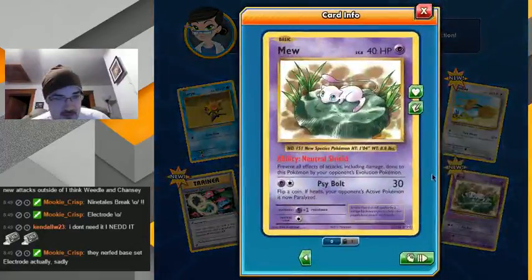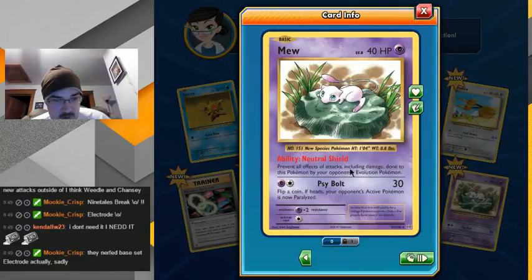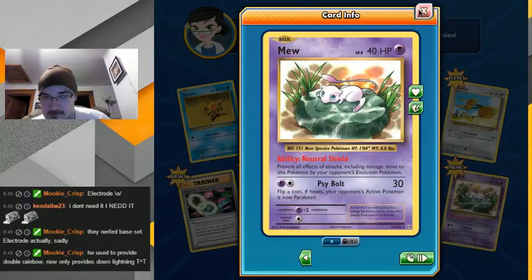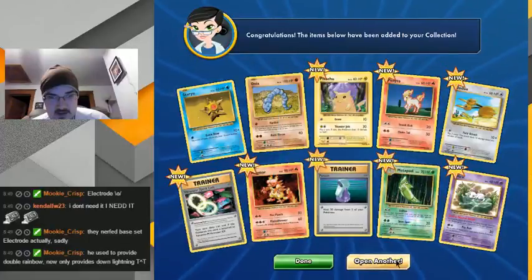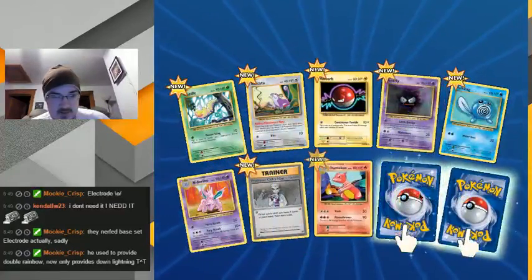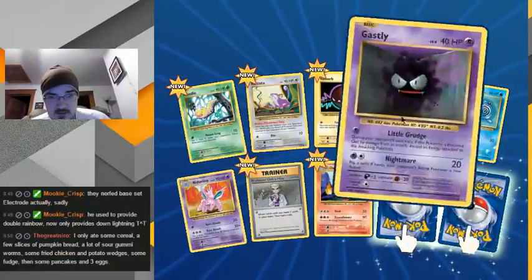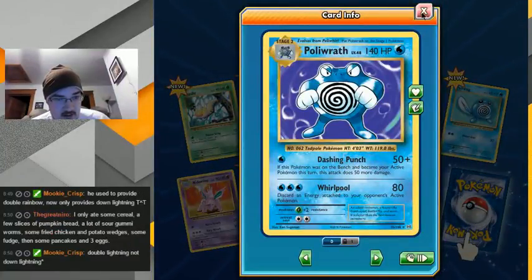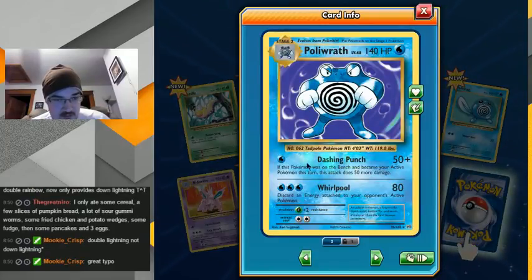Oh, Mew — Final Effect, only 40 HP. Evolution Pokemon. That's kind of a crappy card — I mean Shield is good but... Oh yeah, that kinda sucks. Come on, isn't Nine Tails EX a thing in this set besides just Breaks? Poliwrath — nice, used to use this card a lot back in the day.